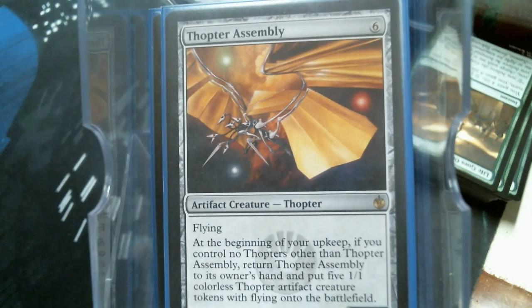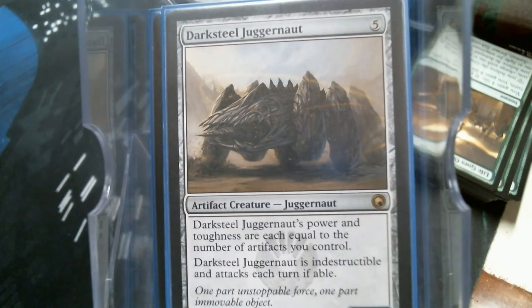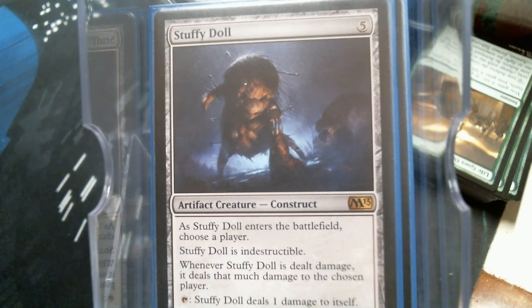Thopter Assembly is another way to generate a ton of creatures, and especially if they're artifacts that's really good for your Broodstar. I've got Stuffy Doll in there because it's funny — no other reason. It's a five-drop and it's a hell of a blocker.